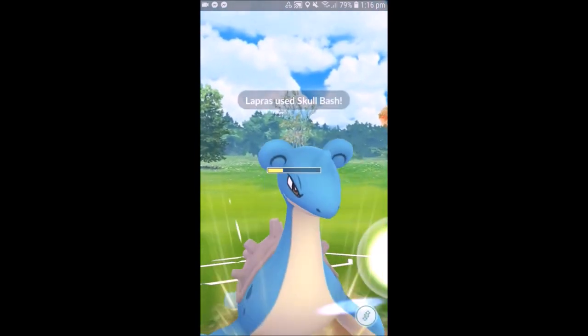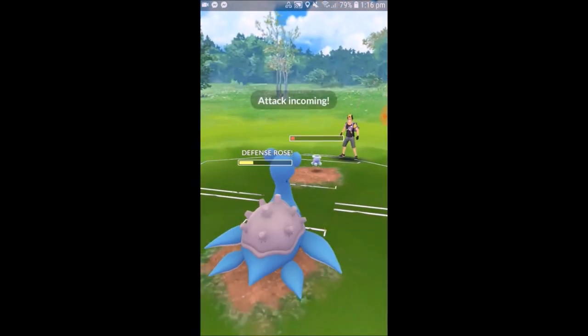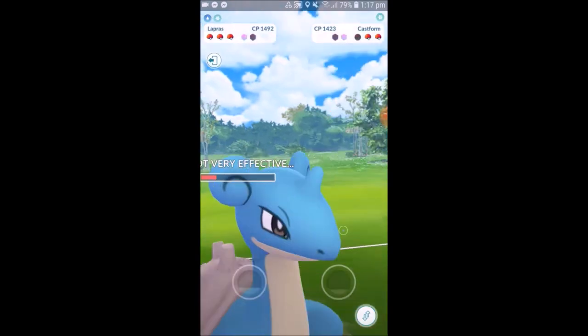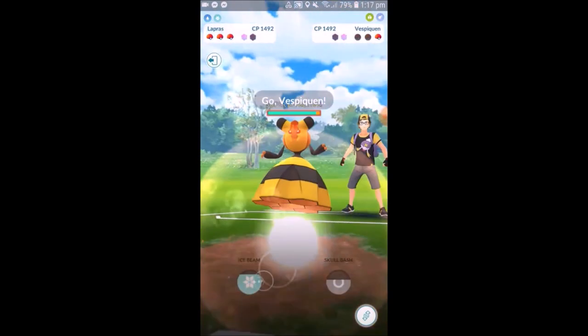I'm not sure if we're maxed out on the defense at this point, but we go for it. Thinking maybe we can not shield and just farm all the way down — and we can. Then in comes Vespiquen from the back. So I'm wondering if maybe it would have been a better idea to bring Vespiquen instead of Snowy Castform.